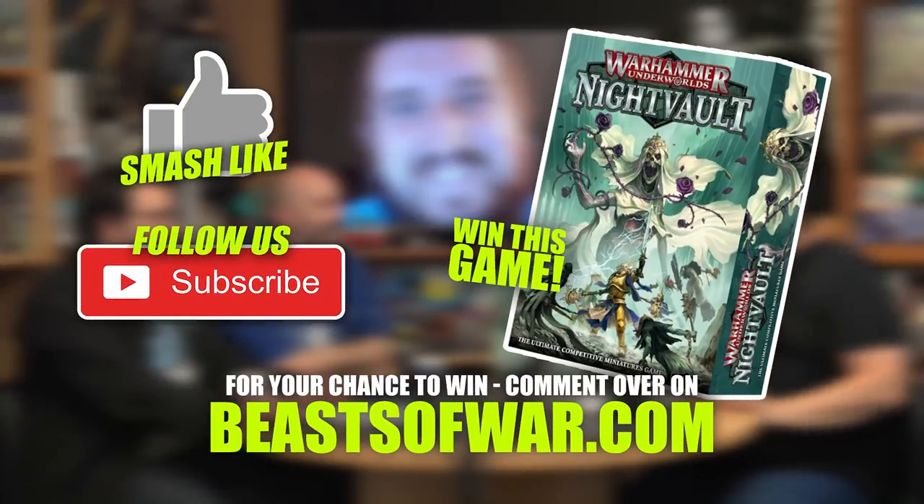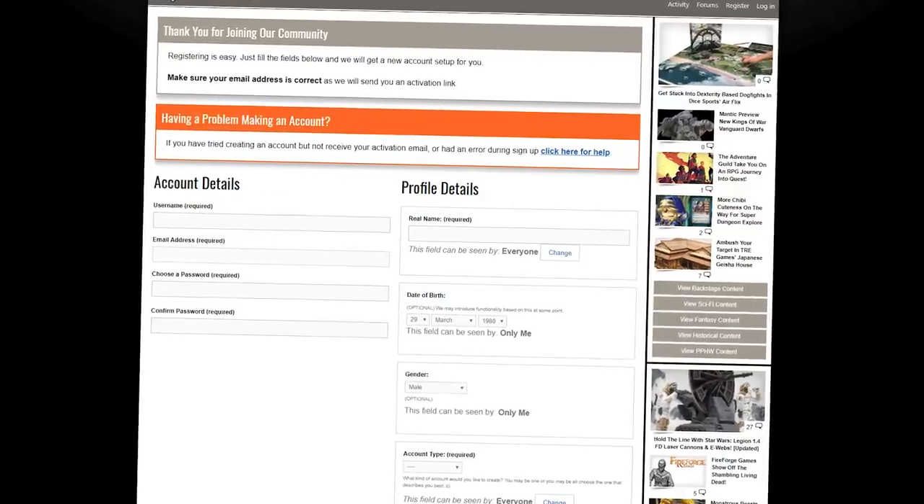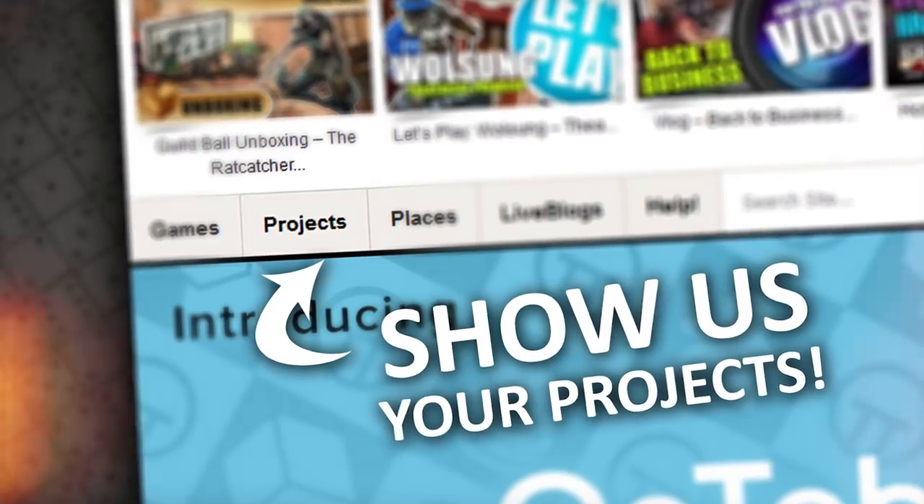Welcome to the show. Did I mention that we're giving away Warhammer Underworld's Night Vault? To be in with a chance of winning, it's easy — just get involved in the discussion today or just type 'win,' remember to hit that like button and subscribe. If you want an extra chance, I'm going to give away two copies — come on over to beastofwar.com, set yourself up a free account, come into this post on the platform and post a comment there. While you're at it, go check out our project system, forums — we have loads of cool tools.